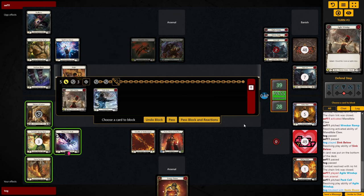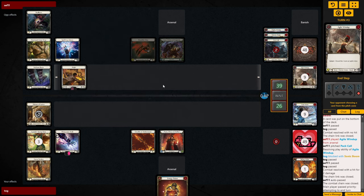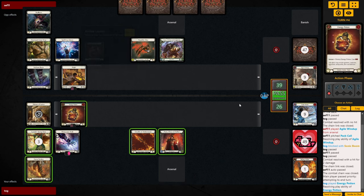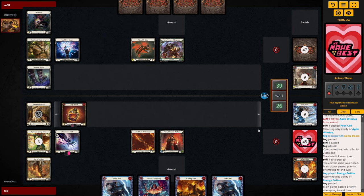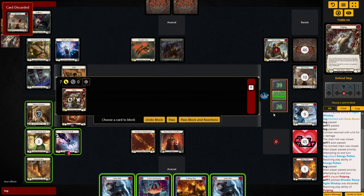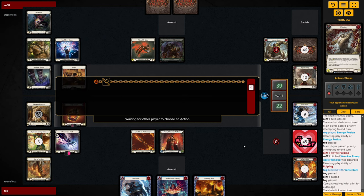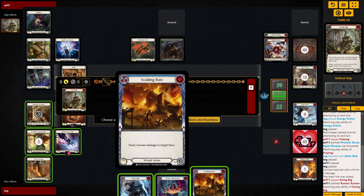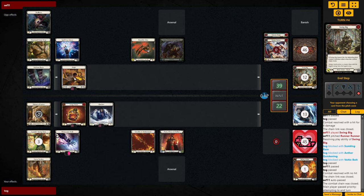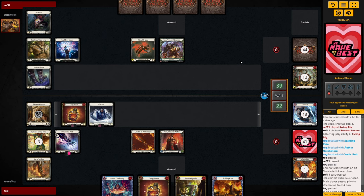Swinging for five — happy to block three, just keep your life total high. So on my mat is just Gaze, Gaze, Wildfire. As you can see, they just can't kill you — they have a hard time actually killing you. I say that, but there's a Pulping coming at us so I'll block here. Big turn from them and we took four damage. Their next turn is not set up and we don't have to dilute our stack. Game's going very good.